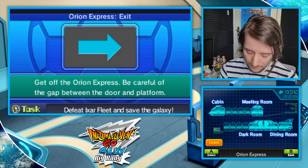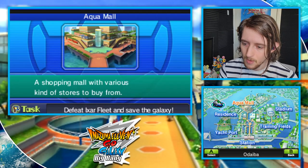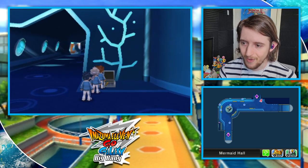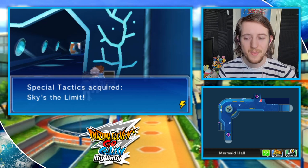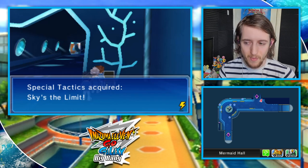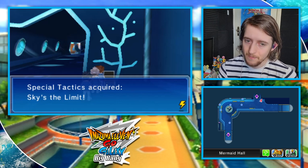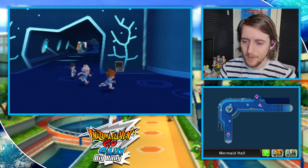We're going to next head to the mermaid hall for the next item. Enter from the right-hand side from the training area. We really don't get to explore it enough — you kind of have to go through it once and then never again. But this is the main way you're going to start to get special tactics. This is the first time in forever that Skies of the Limit has actually been an unlockable tactic, and it's right here in the aquarium.